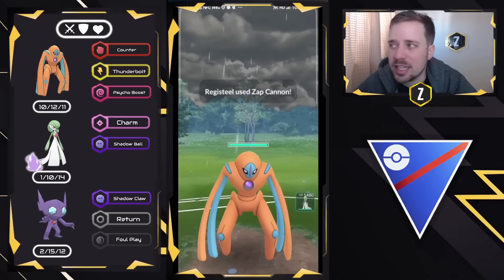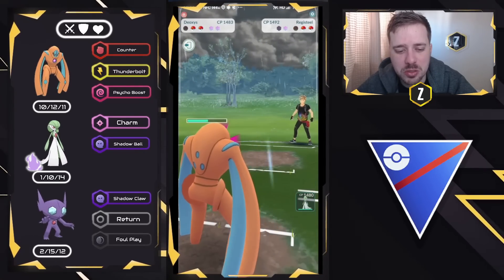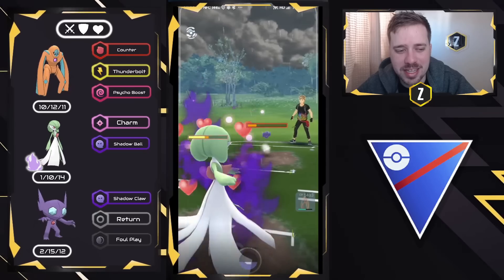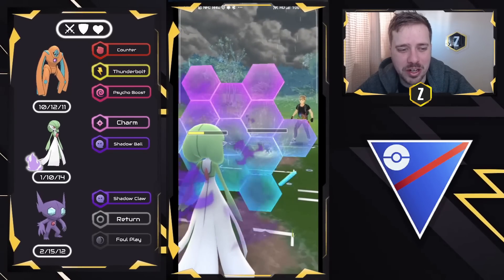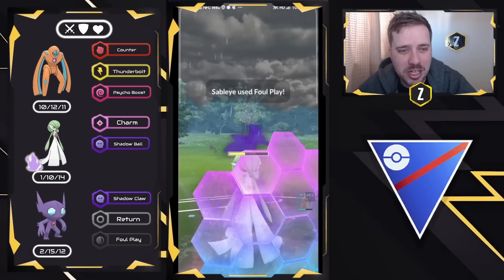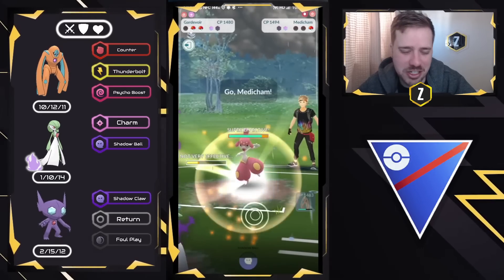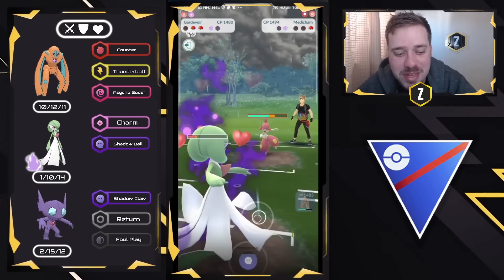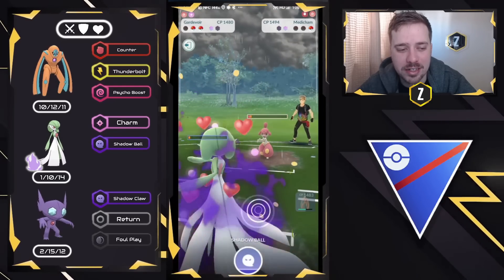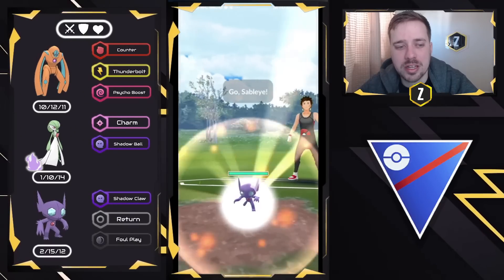We let it go through — about 50% damage — and then swap out into Gardevoir right away as Sableye comes in. They are not swapping out, which means they might just be weak in the back. We shield. Luckily for them, they hung on with one HP. But unfortunately for them, their final Pokémon is Medicham. So many teams just don't have the right answers for Gardevoir. Gardevoir sweeps teams once you get Registeel out of the way. Good game.